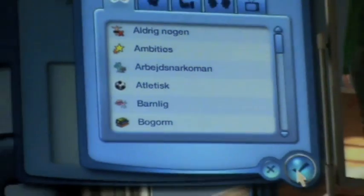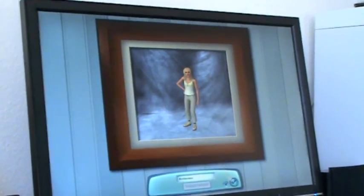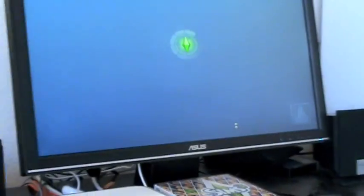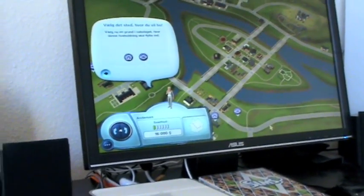So now I'll just create my Sim and get an overview of the family and click OK. The computer will generate this family for me and now I am in the neighborhood.